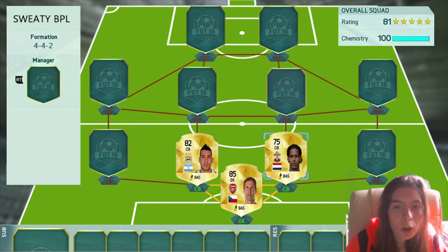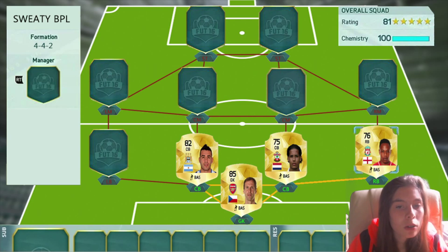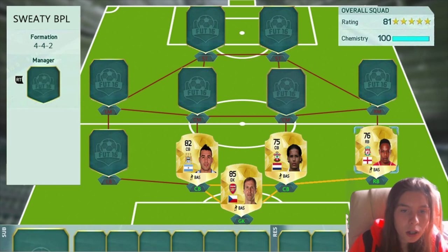Then we have got Klein at Liverpool. I could have put his Southampton card to get a link to Van Dijk, but as he's transferred I thought I would put the transferred one in there.